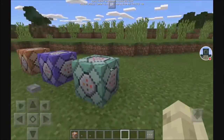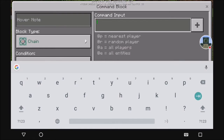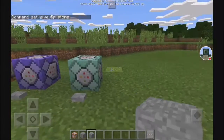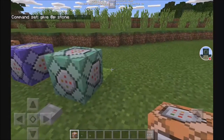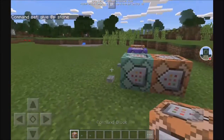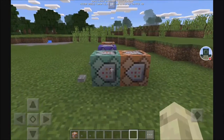Now the third command block is the chain command block. This one's really confusing, because if we give it a command of give at p stone just like on the other ones, it won't actually activate when we press this button — as you can see, there's no feedback in the chat. It doesn't say anything because it didn't actually do anything. The way it actually activates is by being activated by another command block. That's what the arrows are for — it shows you the direction of the command blocks. You have to have either a repeating or a normal impulse command block pointing into the chain command block for it to activate.